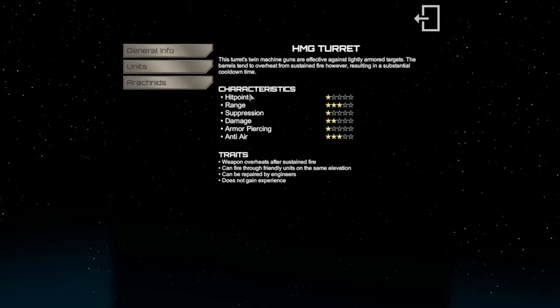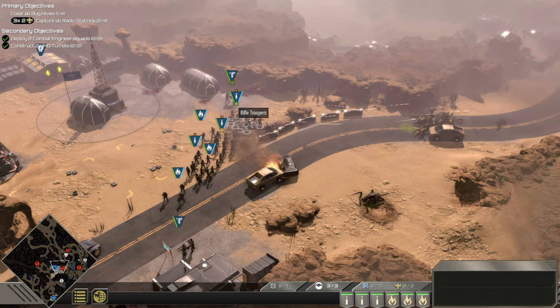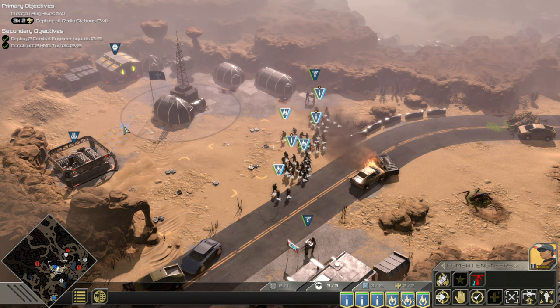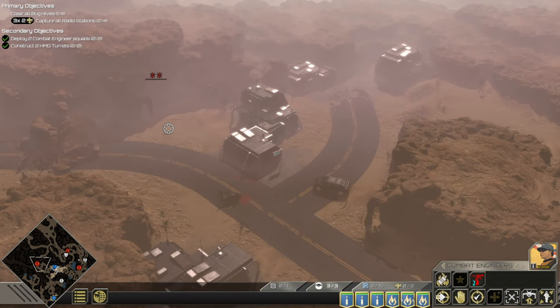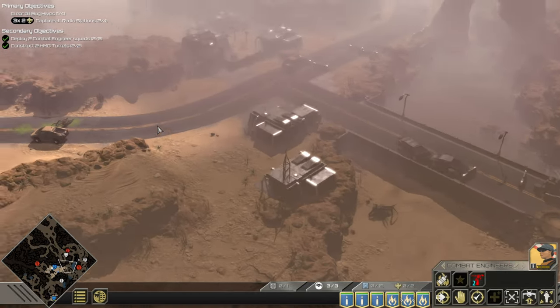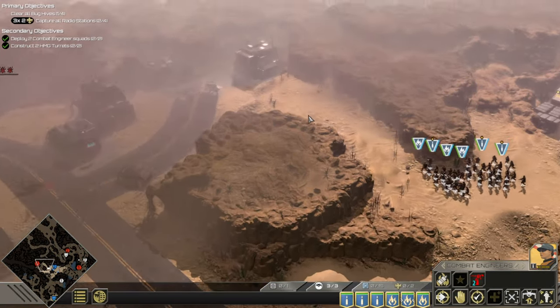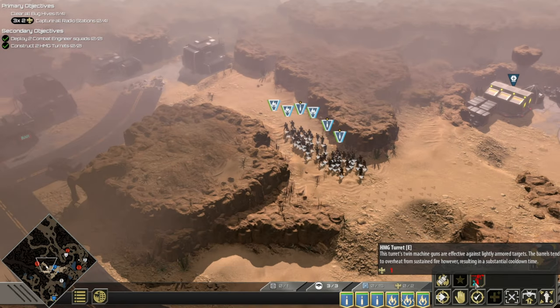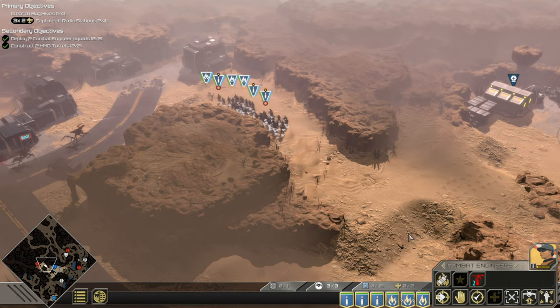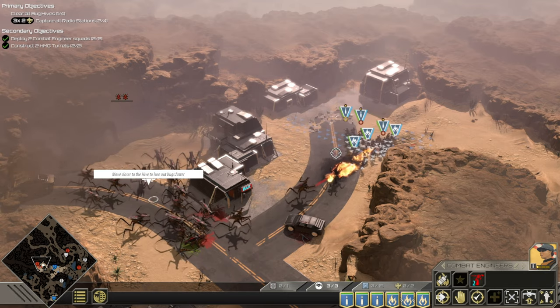They're actually pretty good — range, damage, not bad. Engineers, follow me. Alright, so I'm going to go here. There, you can defend that. So that's level one, I guess that's level two. Okay, so war support down here is what gives me turrets — yes, okay, that's good to know. Stash your tools and move out.